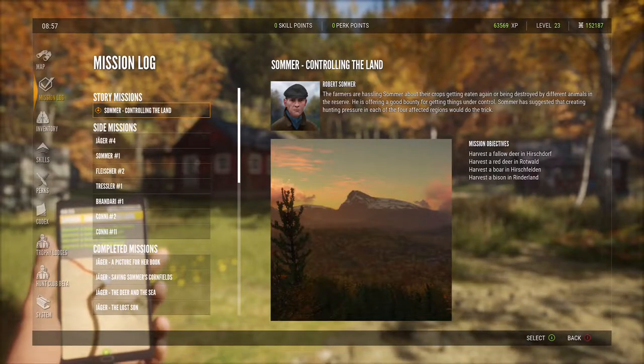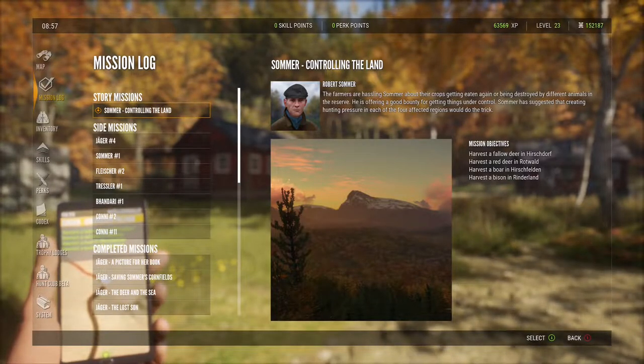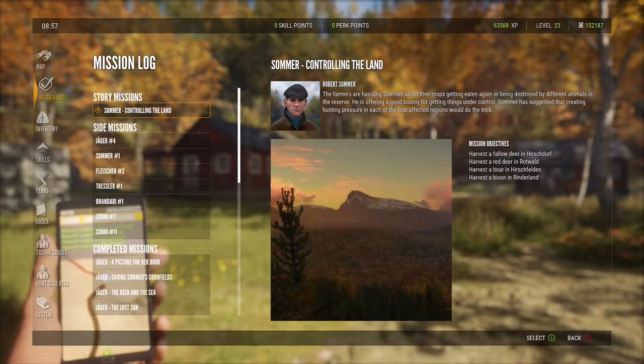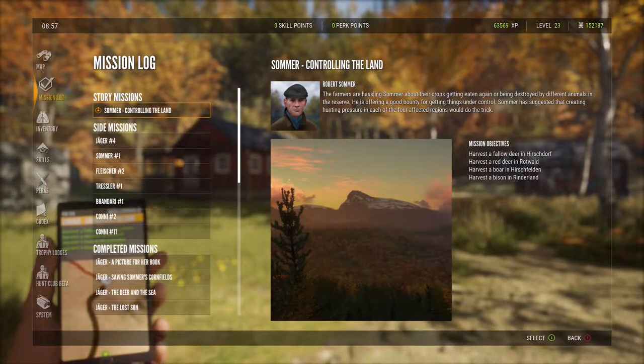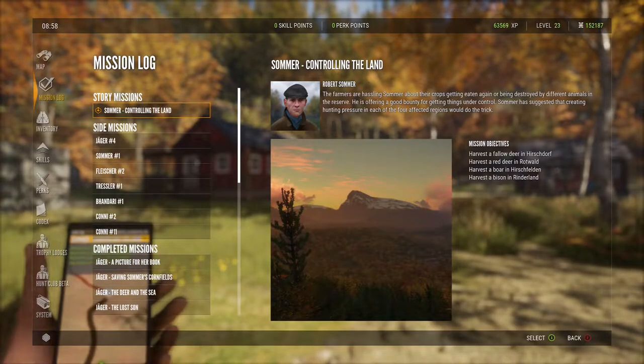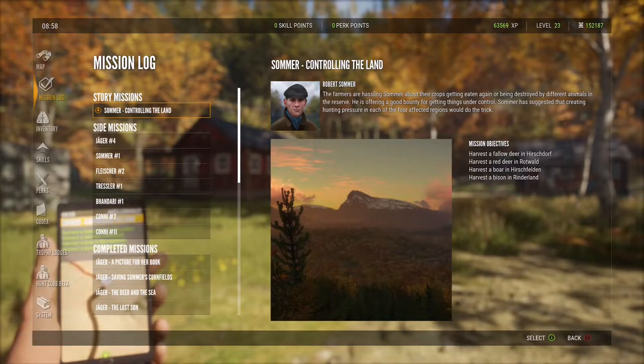Hello and welcome back to Hirschfelden Reserve. Our next mission in this series is Samer: Control the Land. We'll need to hunt a boar, a fallow deer, a bison, and a red deer in different parts of the reserve. Let's get things started with the mission briefing.